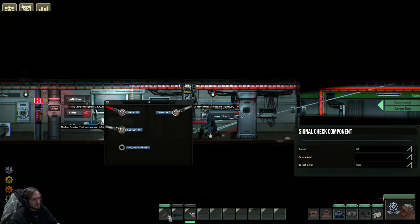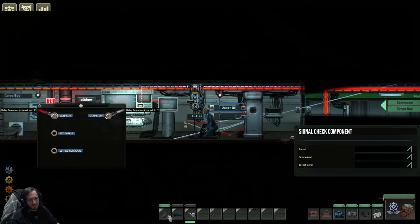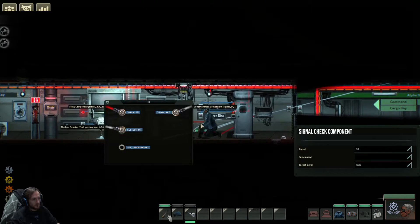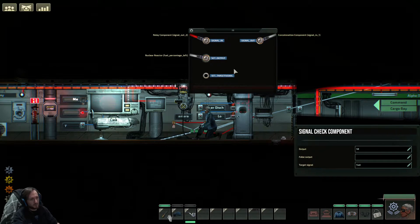That one's a little bit more involved. On this third one, I have this going out to this component here. I have it coming in from the relay, which carries the signals sent out from the terminal. In the set output, I have the nuclear reactor fuel remaining, so that's always updating. The target to see is 'fuel'. So if I were to go to the terminal and type 'fuel', you would only see 54 — that's not what I want.